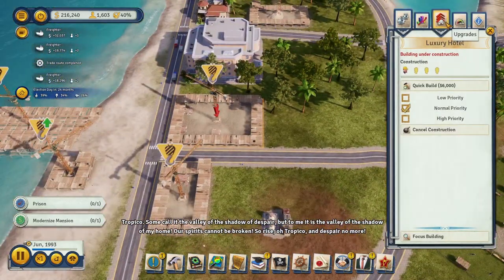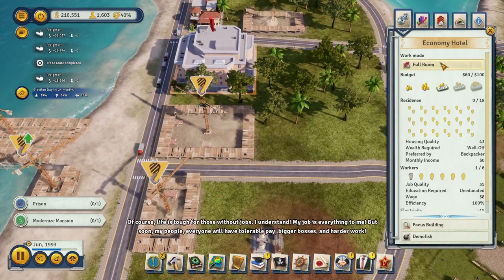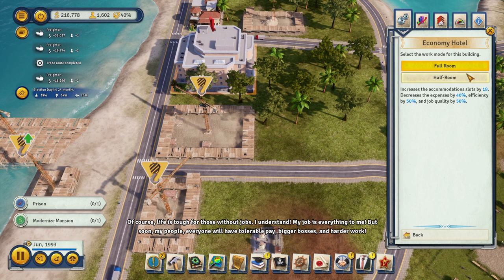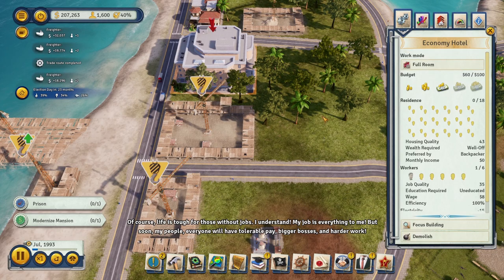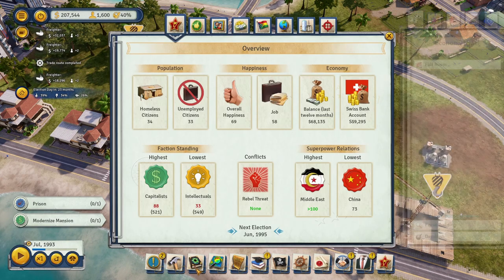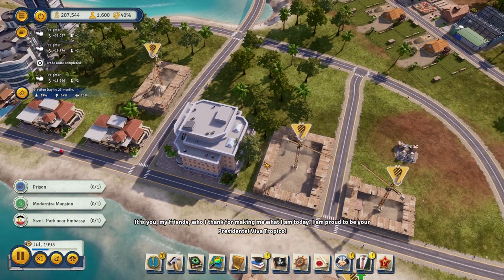Looking at upgrades: full room/half room increases slots by 18, decreases expenses by 40%, efficiency by 50%. They need uneducated workers and unemployment is a little low. There's also a mission to build a size L park near the Middle East embassy — that's one of the easiest things we can do.